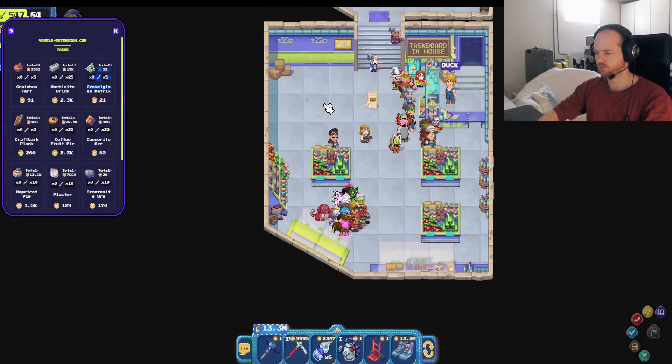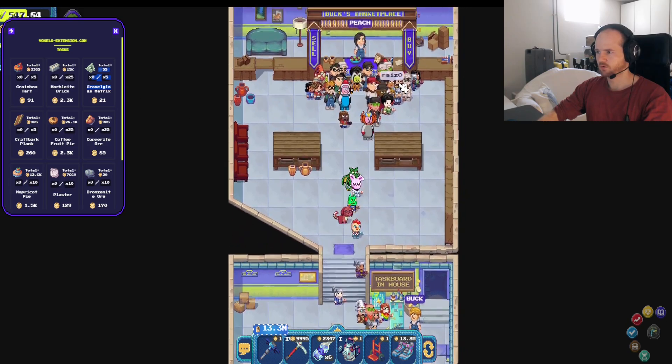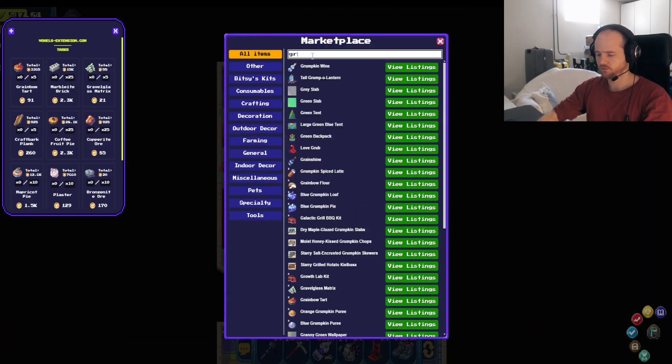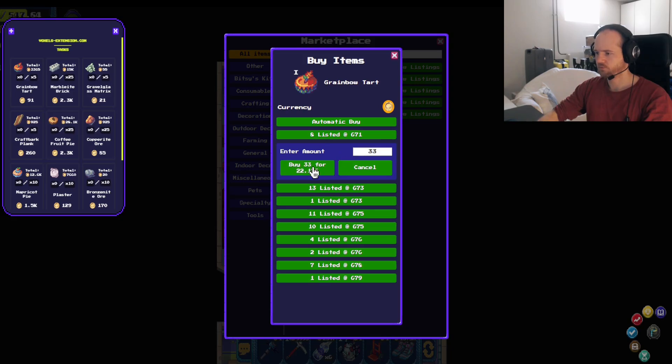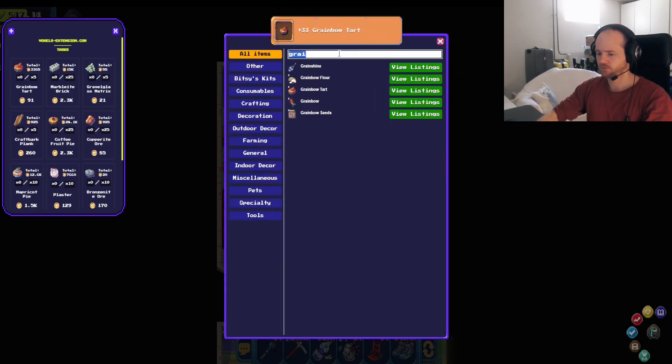I will just buy all of these items real quick and then show you how I put them in. I don't put in the exact amount because that might take too long. So I have here a rainbow tart — let's just buy a few. Then we have the marble brick.